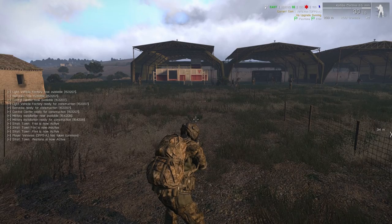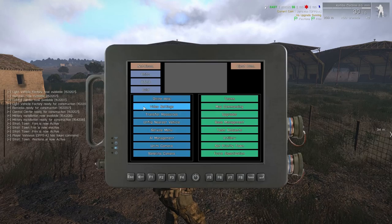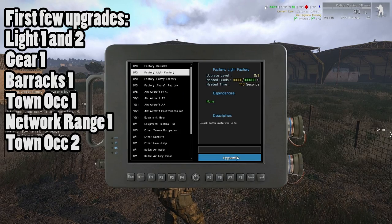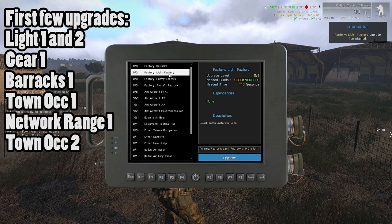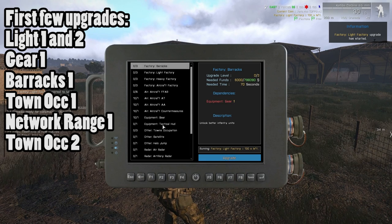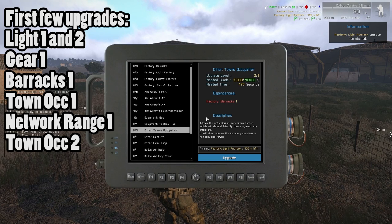We're back and they've completed the control center, so you're going to want to run your upgrades. Open your tablet and go to upgrades. The first thing I like to upgrade is the light factory. Basically, get light factory level two, which will unlock your respawn truck and your Effort HMG or Hunter HMG, depending on what side you're on. After that, upgrade gear once, upgrade barracks once, and then you want town occupation twice.